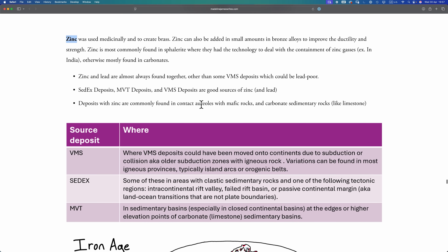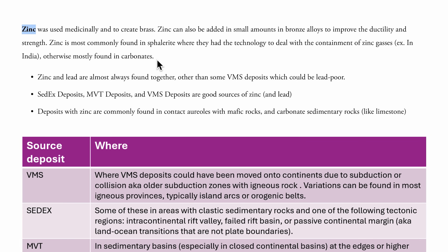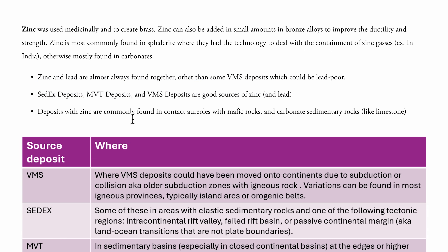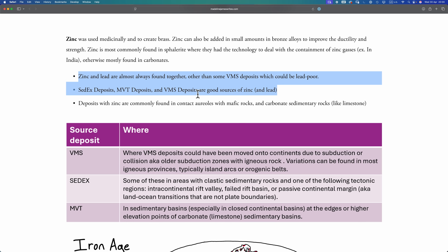Zinc — the metal that sounds like it should be a character in the Matrix films — used medicinally and to create brass. For the first two steps, Madeline states zinc almost always is found with lead, so we take all the lead from the previous video and place a bit of zinc next to it. Step two: place zinc in contact aureoles around mafic rocks — find our large igneous provinces and put zinc deposits at the border between the basaltic rock and surrounding metamorphic rock. Step three: randomly in carbonate sedimentary rocks, place a couple bits of zinc.